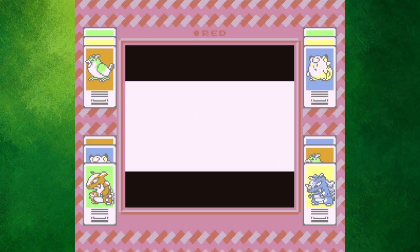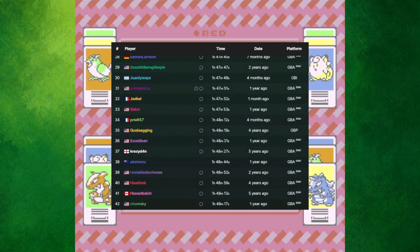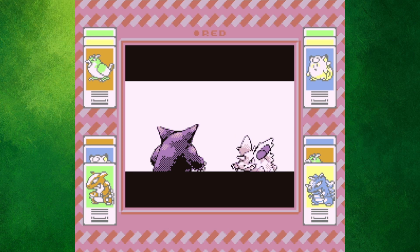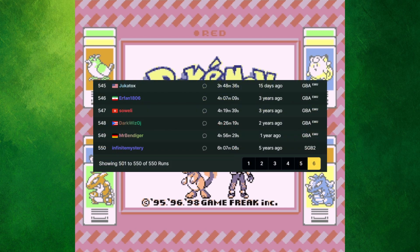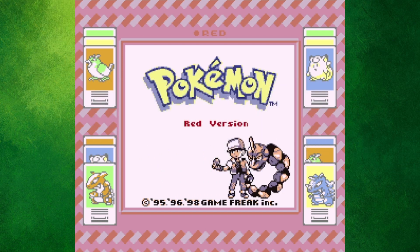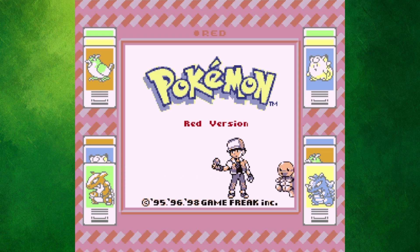The Pokemon Red Any% Glitchless category is one of the most popular Pokemon categories to speedrun, as over 500 people have solidified themselves on the leaderboard. While many speedrunners have reached the hall of fame in less than 3 and even 2 hours, I wanted to take a look at the bottom of the list. In 550th place, Infinite Mystery sits with a time of 6 hours, 7 minutes, and 8 seconds — over an hour behind the next closest person. That's the exact question I'll be answering in today's video.